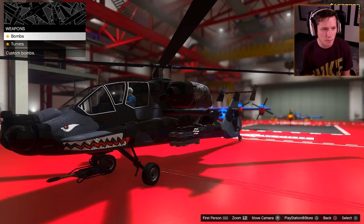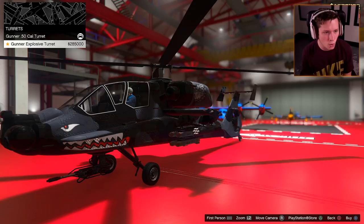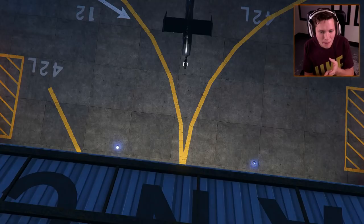Weapons. Bombs — we do have bombs: explosive, incendiary, gas, or cluster. I'm going to say cluster bombs, we'll just go with the most expensive. Turrets — we can go with the 50 cal or the explosive turret; I'd say the explosive turret is a little bit more exciting. And there we have it. So we've got a turret, we've got missiles, we've got cluster missiles, and we've got bombs — four attacking options.